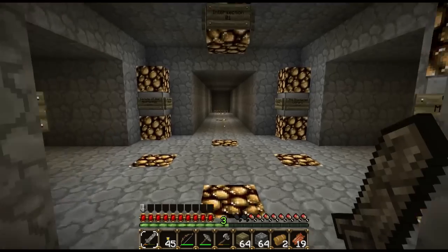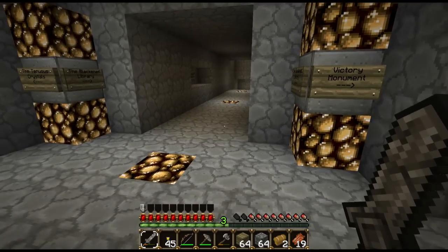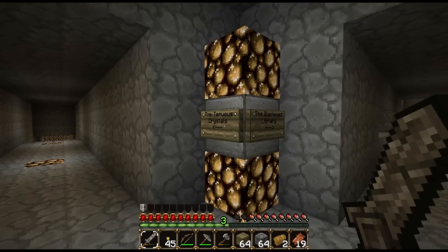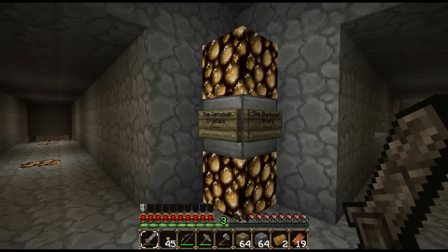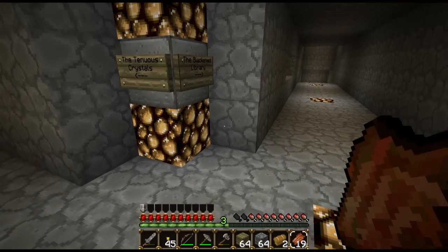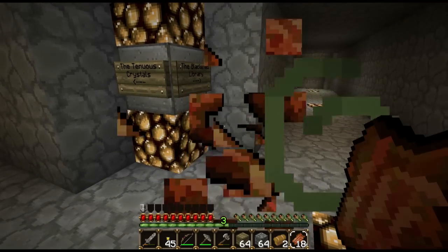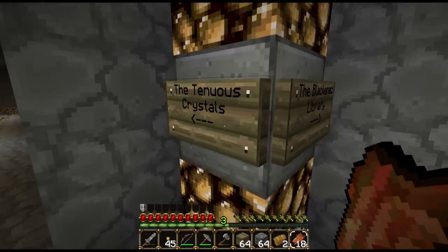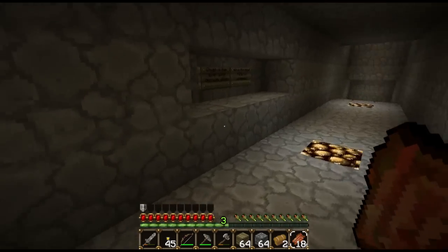But which way? Back in section one, some interesting words here. We've got the blackened library and the tenuous crystals. Tenuous crystals sounds more appealing but I don't know if that's a trap or not. A shit ton of glowstone down there as well. I'm going to assume that makes people want to go that way more, so I'm actually going to go to the blackened library because this intrigued me.